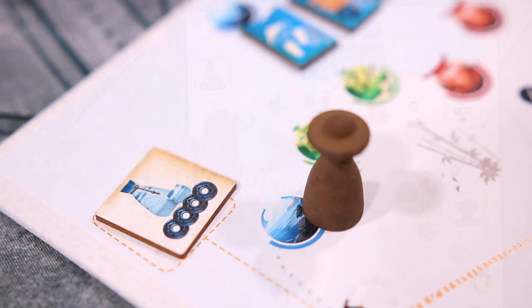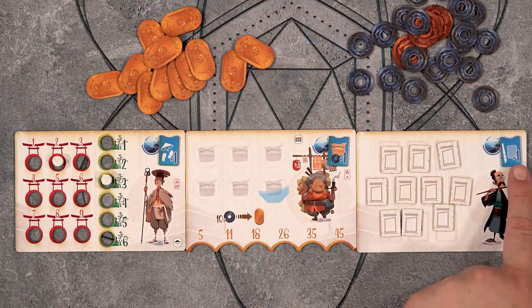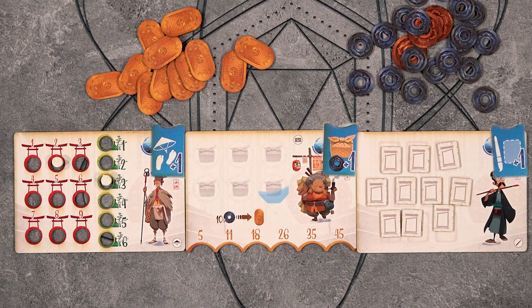The last station a Pilgrim can visit is the seashore. Here, a wave tile may be selected and attached to the appropriate character's board. This will give some added flexibility to that character, such as being able to move more or less than the die face shows, sell wares for additional profit, and more. Each character can have at most one wave tile, and if the board has no wave tiles and you visit the seashore, you will instead steal a wave tile from your opponent.